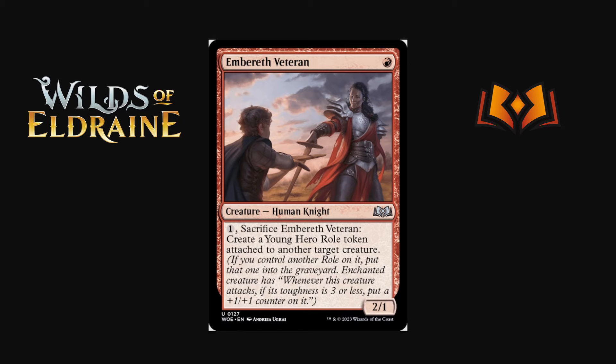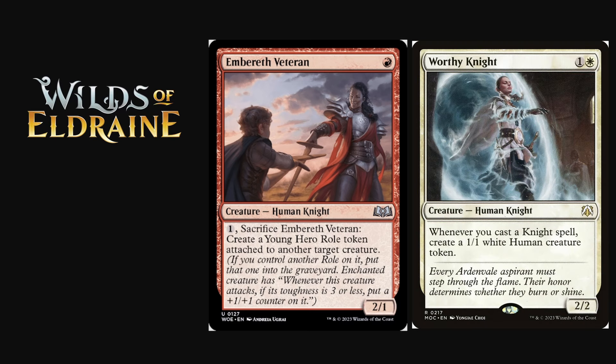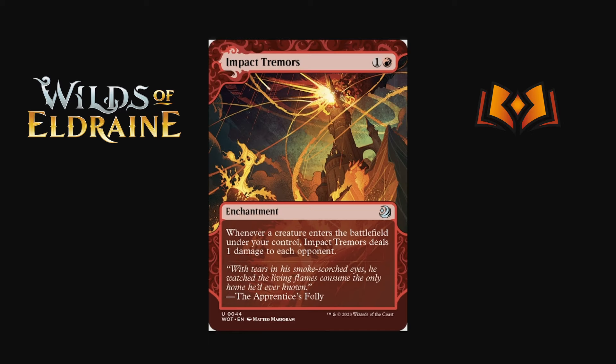Into red with Embereth Veteran — red for a 2/1 with a sacrifice ability to create a Young Hero role token attached to another creature. When that creature attacks and its toughness is three or less, put a +1/+1 counter on it. It's a Knight and a Human — both relevant creature types. For traditional mono red the trend has been to not play any one-toughness creatures, so it probably doesn't fit there. But in red-white humans or red-white knights, which has a lot of support in Pioneer/Explorer, it could be really strong.